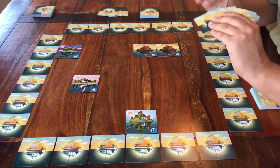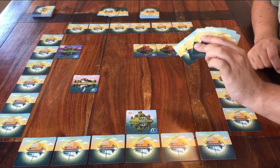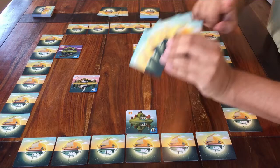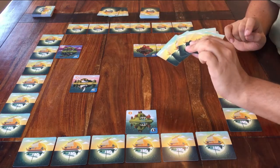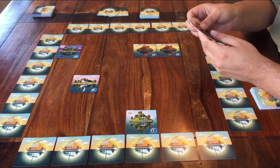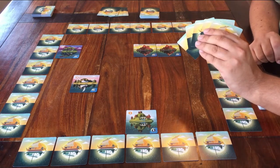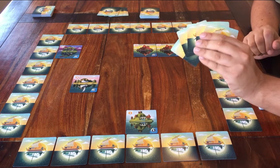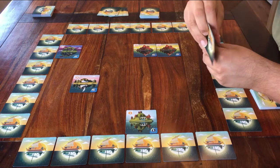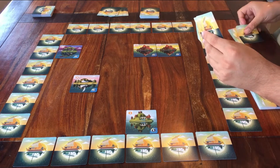What do you do when it's your turn? You should first check if you have 5 cards in your hand — you start every turn holding 5 cards. Then you can do one thing, and you have 2 options to choose from. The first option is to discard exactly 2 cards and take 2 new cards from your own deck.